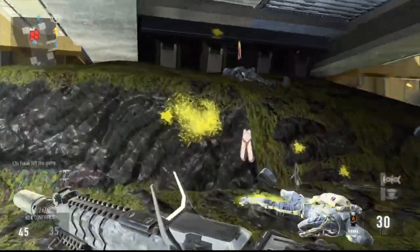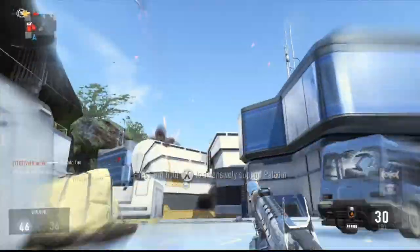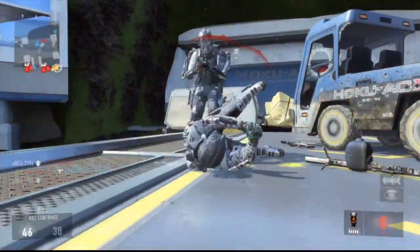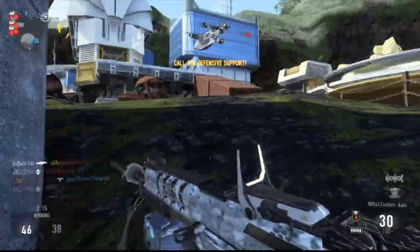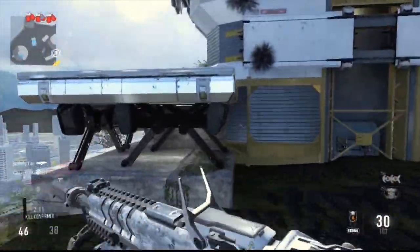So knowing these two tips, you guys pretty much want the enemies to call in this killstreak. It's easy for you to shoot it down and you get some free points. I showed you I was able to shoot 3 cameras and get 450, but there are other cameras around the map — I'm sure you could run around and get 600 or even 750 points, all in a matter of seconds.